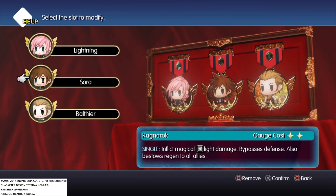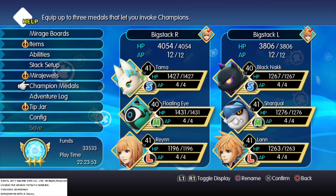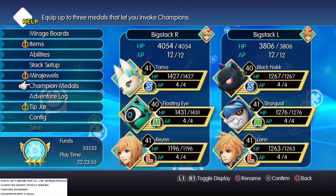Champion medals can be used in a match once the gauge is full. You can see the three stars in the bottom left corner, which means I can use a three-star one or anything lower. They do massive damage with certain special moves, or they increase certain aspects of your character such as their defense massively.